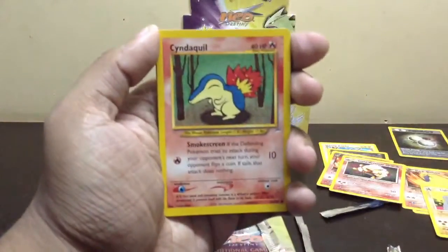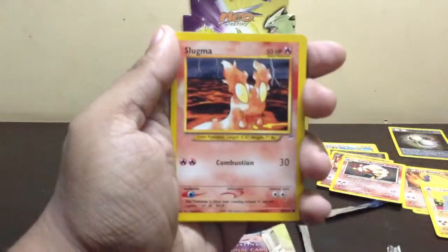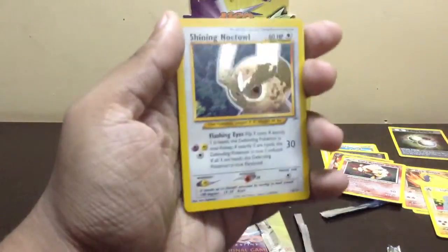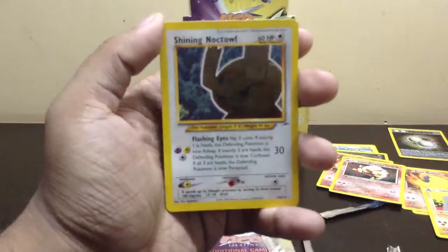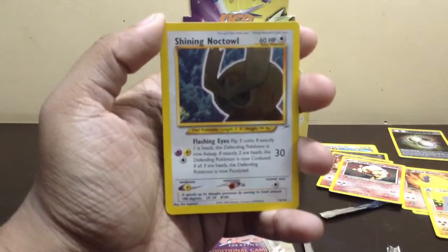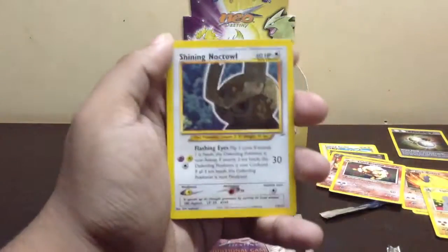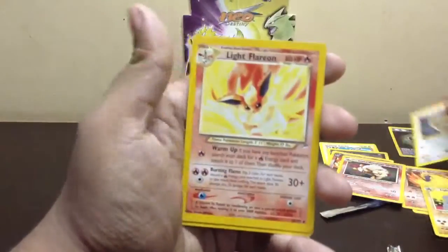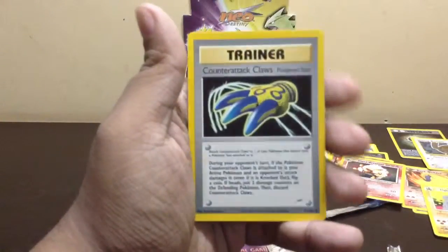Growlithe, Mail from Bill, Cyndaquil, Larvitar, Light Sunflora, Ladybug, Slugma, and another Shining Noctowl — really rare card, but I already have three of those, so it'll be up for trade. Light Flaaffy, Scyther, and Counter Attack Claws.